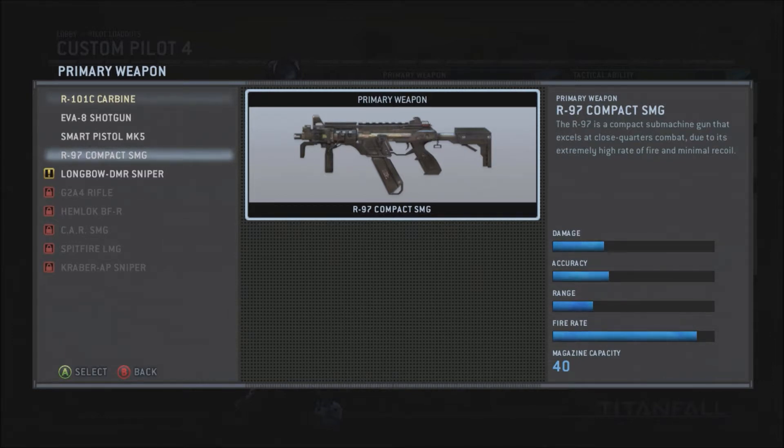It has a good rate of fire. Just like the description says, the R-97 is a compact submachine gun that excels at close quarters combat due to its extremely high rate of fire and minimal recoil. Even though the magazine capacity is 40, you will blow through the ammo like it wasn't even there.